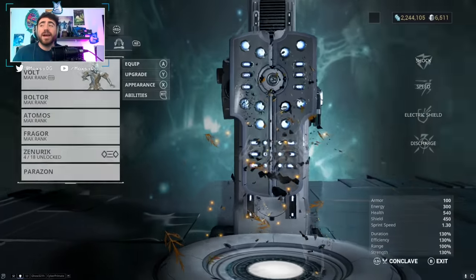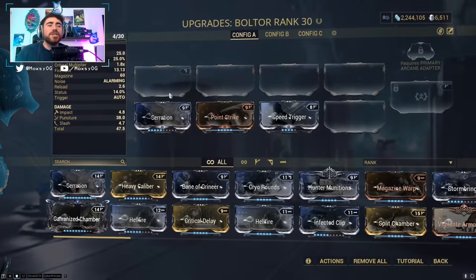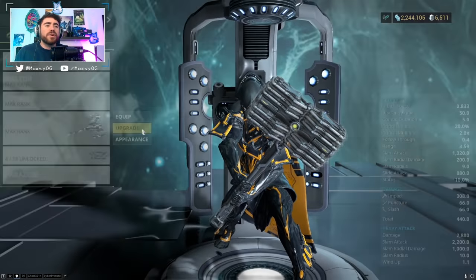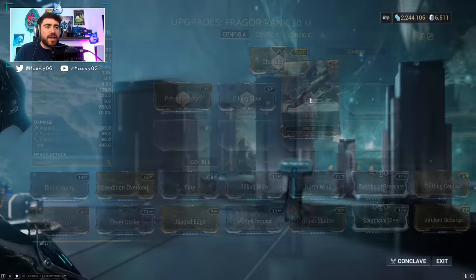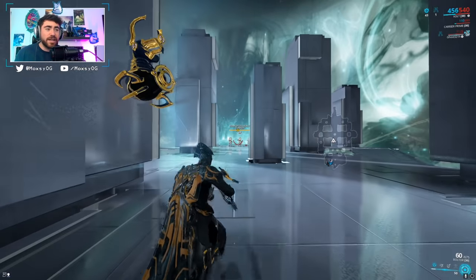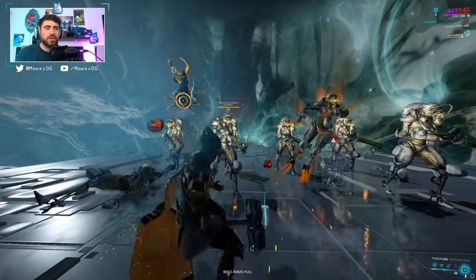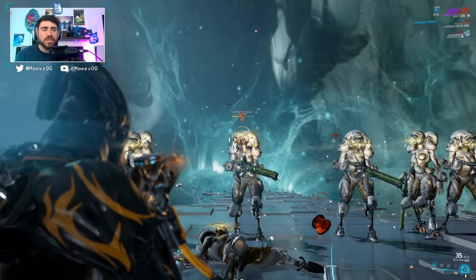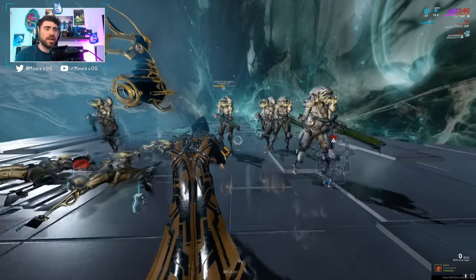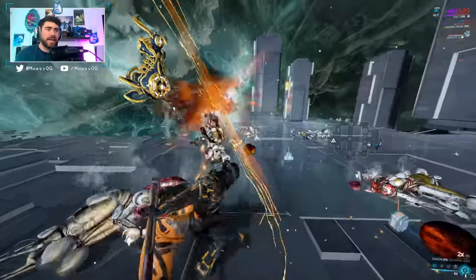At MR2 is where you get access to some of your first upgrades. I recommend going for the Boltor — a super easy weapon to craft with some damage, some crit chance, and some fire rate. Also go for the Fragor, an awesome melee weapon that works really well with Killing Blow or any sort of heavy attack damage. If you want to get the prime version later on it's super strong, and the Boltor is also a solid weapon.